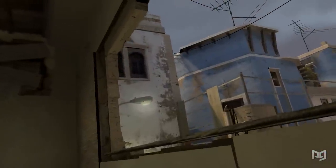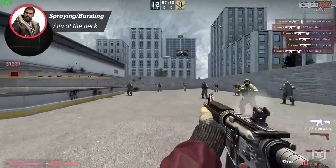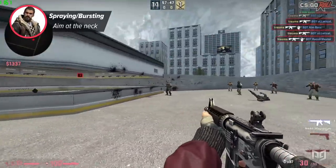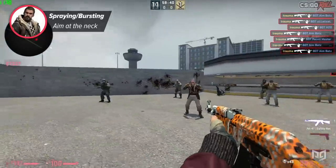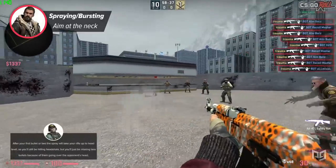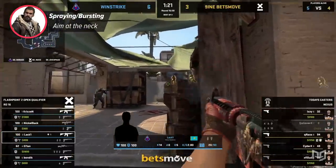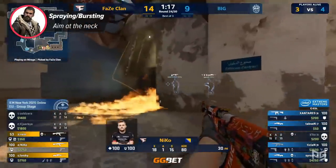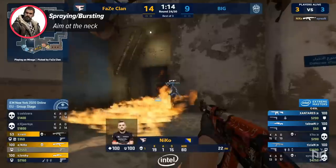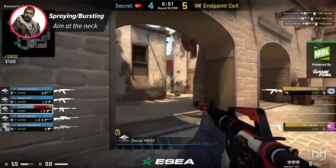Something a lot of people don't consider is where to aim when bursting and spraying. A lot of people always aim at the head, and although you'll be fine for the most part, pro player Cold Zera of FaZe Clan actually advises against this when spraying and bursting. What you should aim at instead is the neck. After your first bullet or two the spray will take your rifle up to head level, so you'll still be hitting headshots, but you'll also be missing fewer bullets from them going over the enemy's head — which happens quite a lot. So when spraying or bursting, aim at the neck instead of the head. You'll still headshot people just as much, but with less chance of missing because the spray carried your aim over your opponent's head.